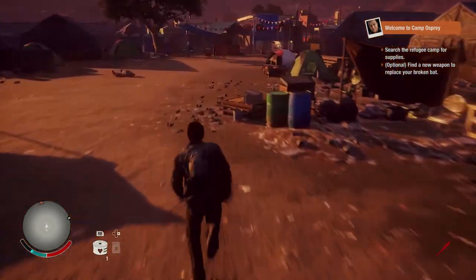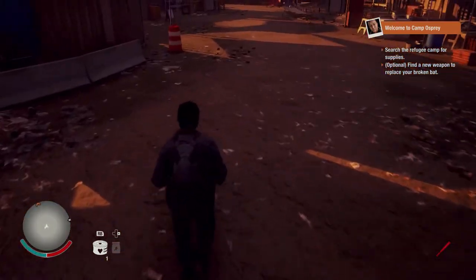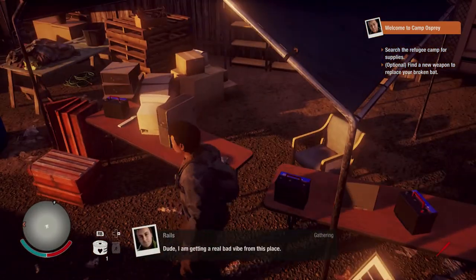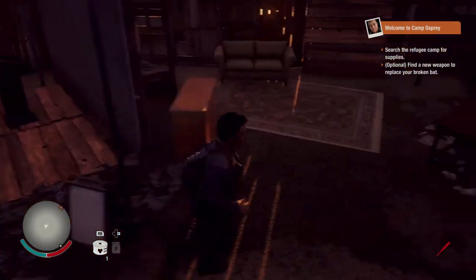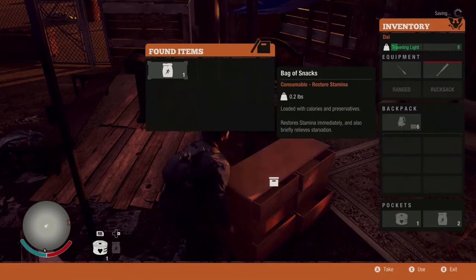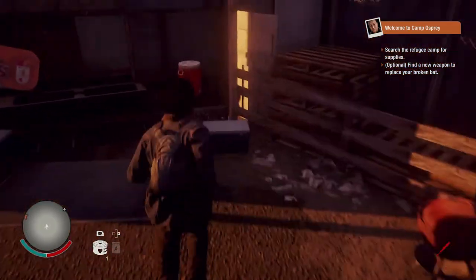We are restricted in some aspects of the map. I'm not finding anything we can use as a weapon. Getting a real bad vibe from this place — too many zombies behind us to turn around now. Hopefully somebody left a gun in this dresser... bag of snacks. Got a lot of snacks so we're not gonna be hungry, but that's not helping our weapons situation.